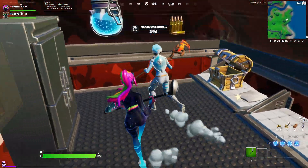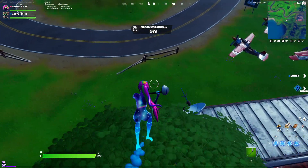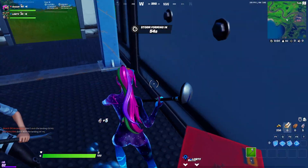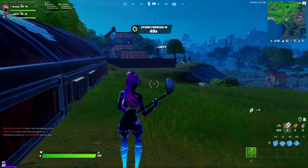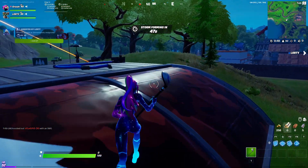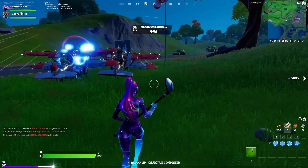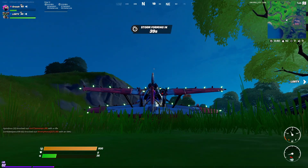Have some patience and remember your drop is the most important thing for this challenge. A huge tip that finished the challenge for me is playing with a friend, because party assist is on by default. You guys can split up the work — you land at one outpost, your friend lands at another, and if you get unlucky and can't get the chest, maybe they can. My boy finished the challenge for me that way.